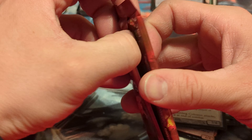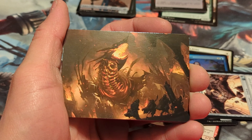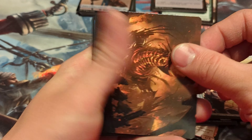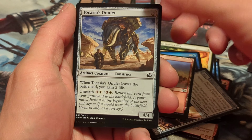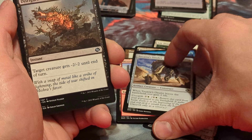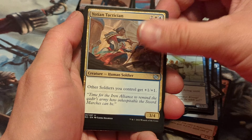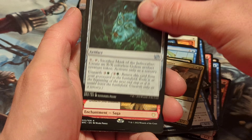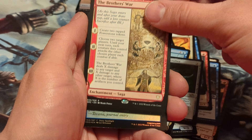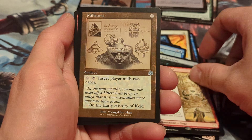And for our last pack of The Brothers' War. Got our art card here. We have a Mountain. Tosca's Omelette. Disfigure. Air Marshal. Jotai Technician. Urza Powerstone Prodigy. Hero of the Dunes. Mask of the Jade Crafter. The Brothers' War — hey, it's the name of the expansion, ha! So that's kind of cool.